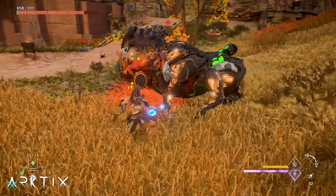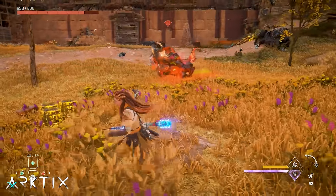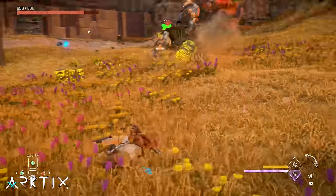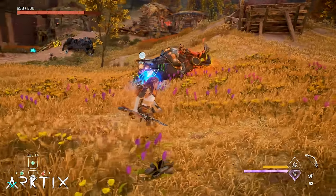If you want to dive deeper on knockdown mechanics, I'll link my damage types video below where I explain all the details. Just remember power attacks and even regular heavy attacks will trigger knockdowns pretty quickly, even on bigger machines like Bristlebacks.